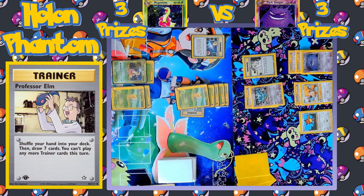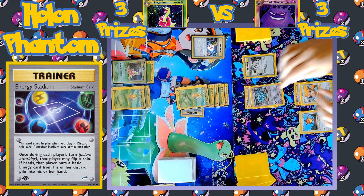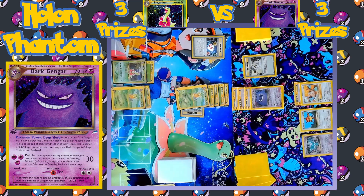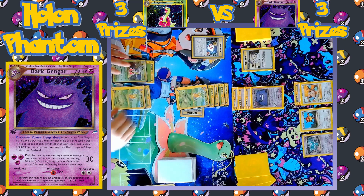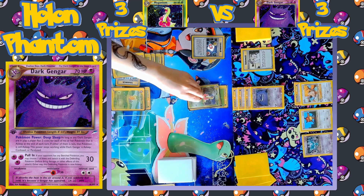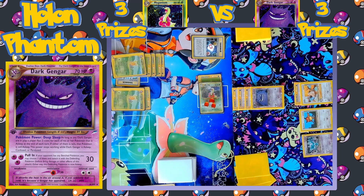A new Gengar comes down to the bench — it just needs a third energy to start attacking. The cards are drawn by Professor Elm. They do have a third energy. They activate the opponent's Energy Stadium but it comes up Tails, so nothing happens. Misdreavus retreats by discarding its energy, and Gengar comes up as the new active Pokémon. They're targeting down the opposing Meganium to bring it into the active spot, hitting it for 30 damage and also putting it to sleep. Gengar's Deep Sleep Pokémon power activates, making it so that the player has to flip two Heads instead of just one to wake up their Meganium.